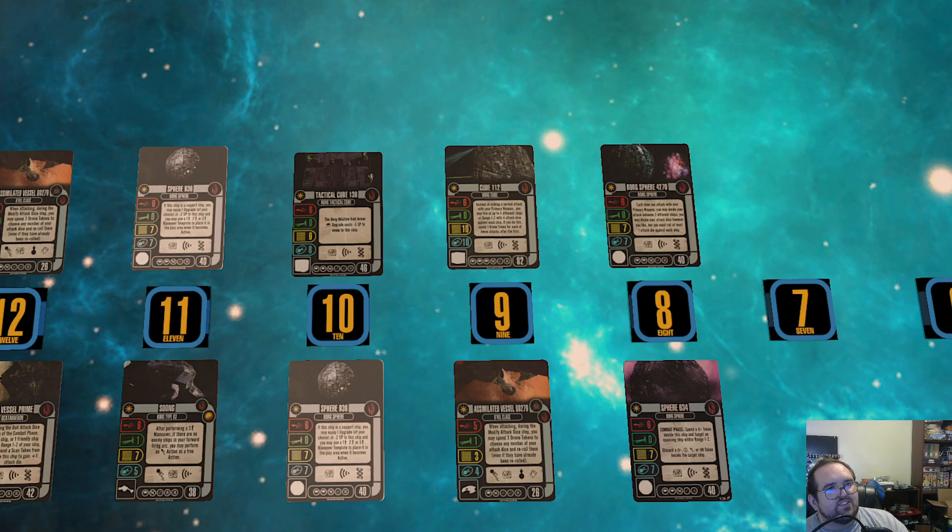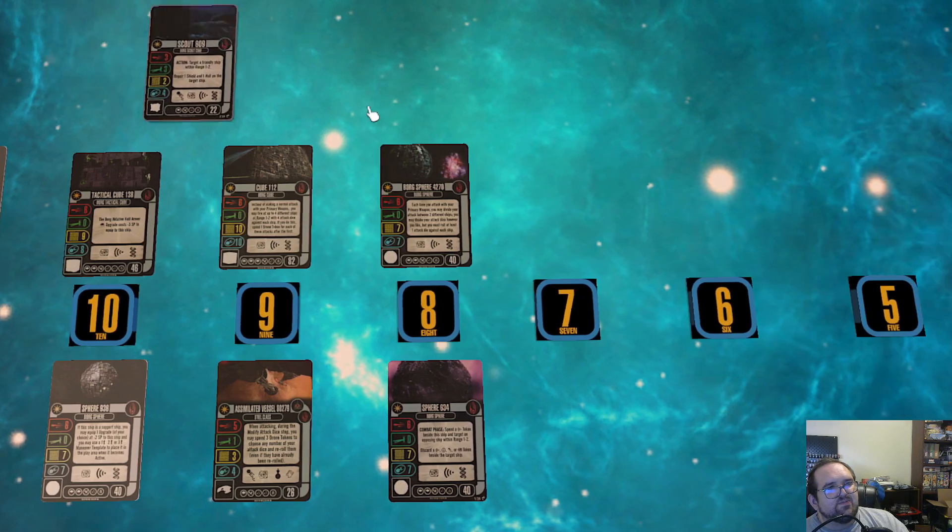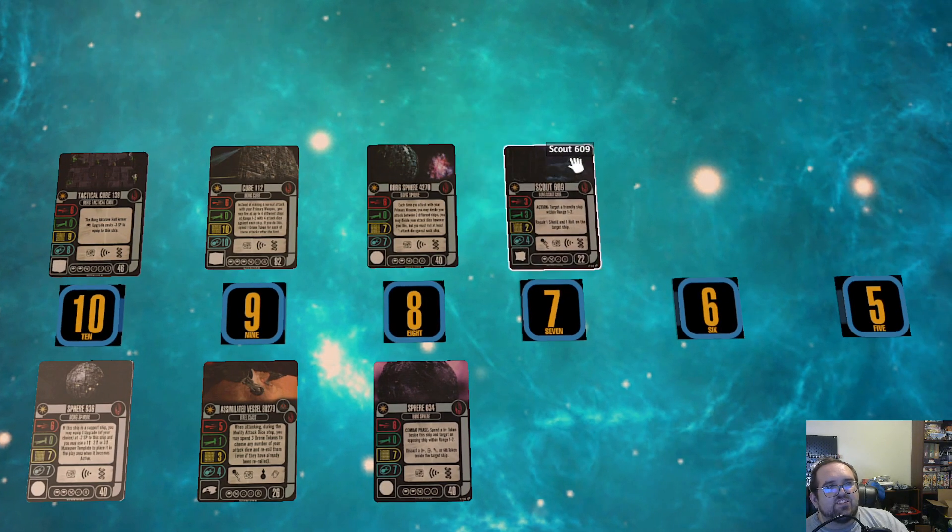My number 8 is Sphere 634. There is something to be said about the named ability — this notion of discarding tokens from opposing ships or trading your tokens for discarding their tokens is coming into its own recently. There's no strong rhyme or reason why it's eighth; it's just kind of where it fell. It's a sphere I consider if I'm running a fleet where I'm going to be taking tokens and moving them and doing things with them — it does its job very well.